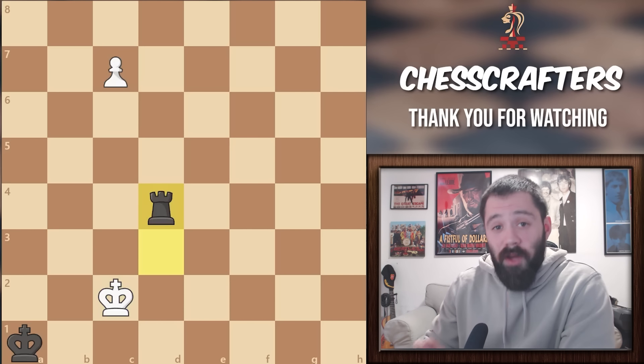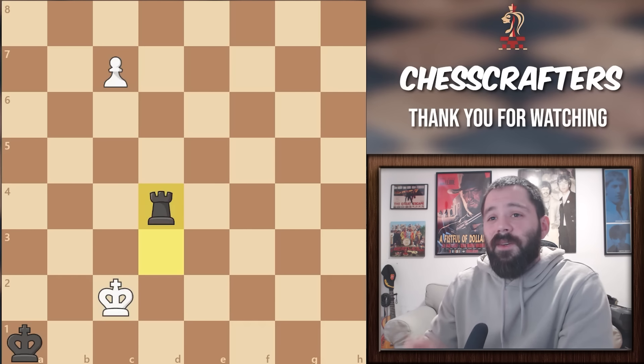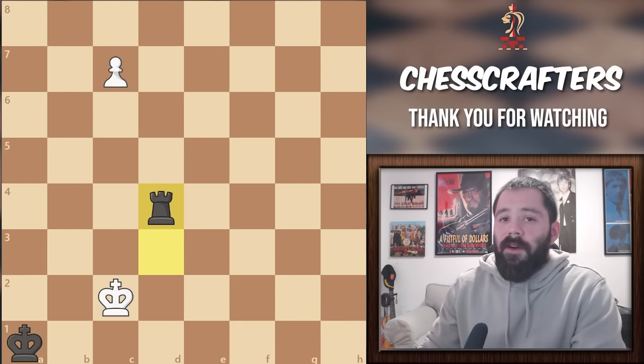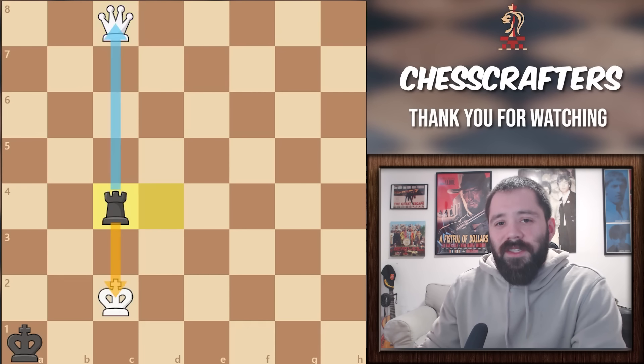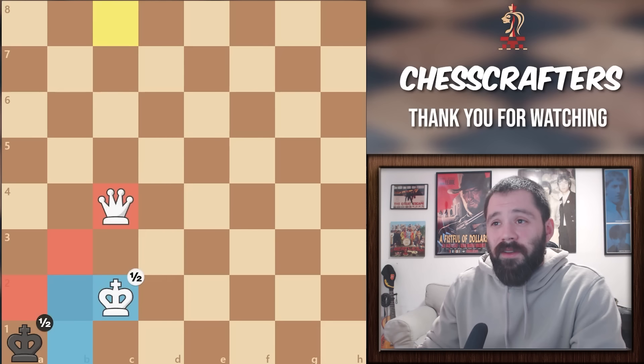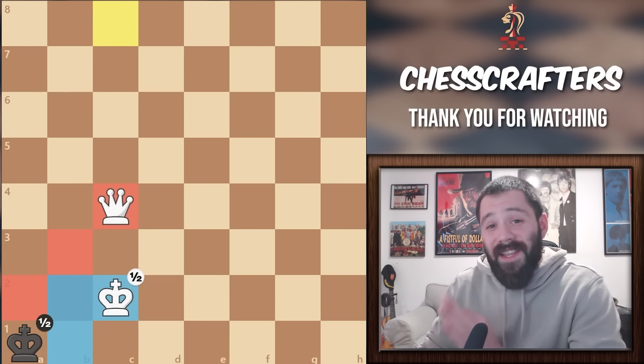Take a moment — pause the video for about 10 seconds and see why this is a brilliant defense for black. Let me know in the comments if you found it. This move is brilliant because if we promote to a Queen the next move, black is simply going to go Rook to C4, sacrificing the Rook but forking the King and the Queen. White is forced to take it, but due to the King's placement, the game is going to end in a stalemate. This is why we've got to be careful not to ruin things as we get to the end of our games.